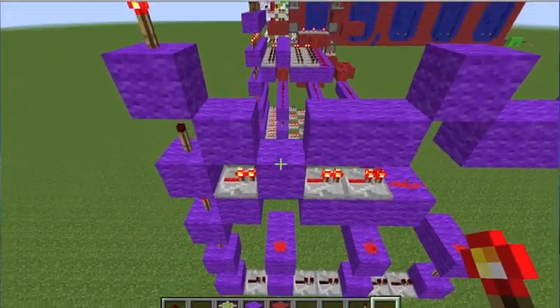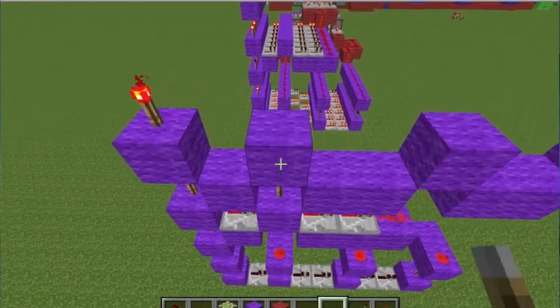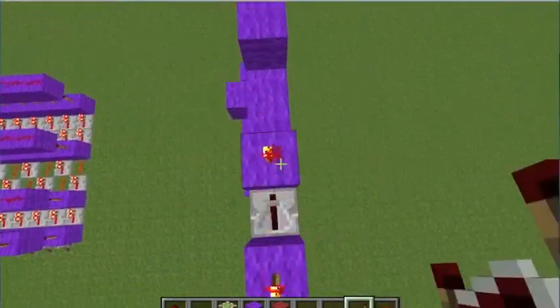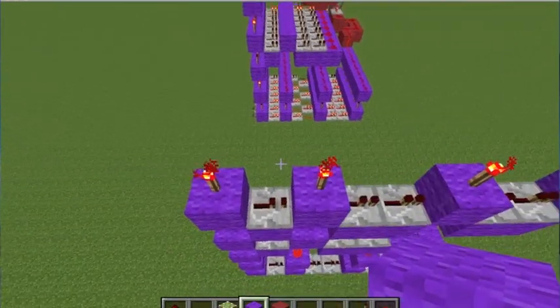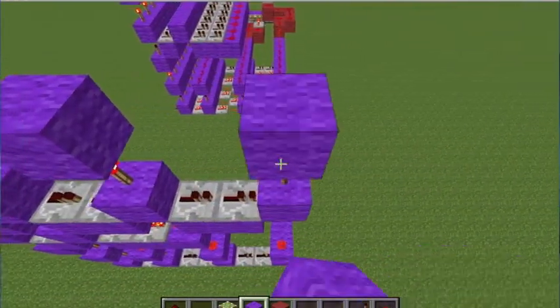You're going to want to put a redstone torch right here and cover that up. Then here, place these two more redstone torches and a block at the top — just like that.